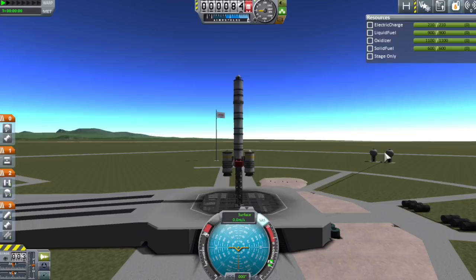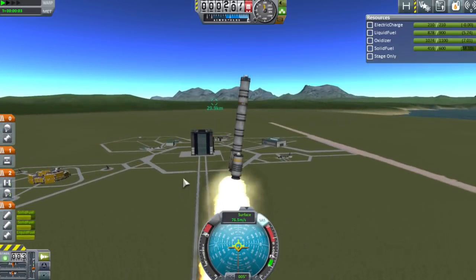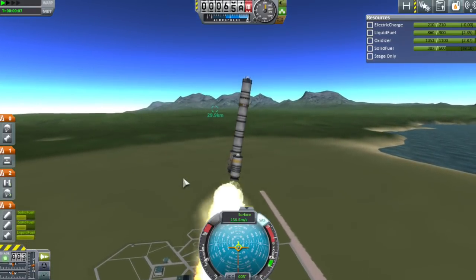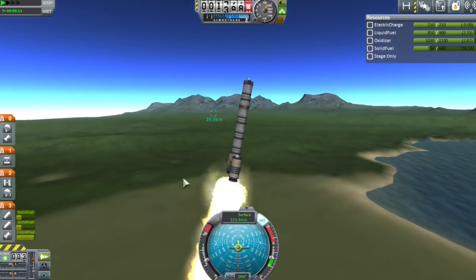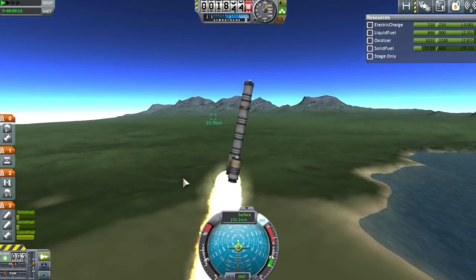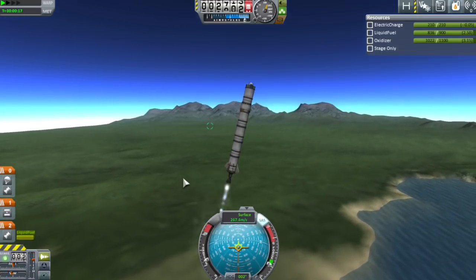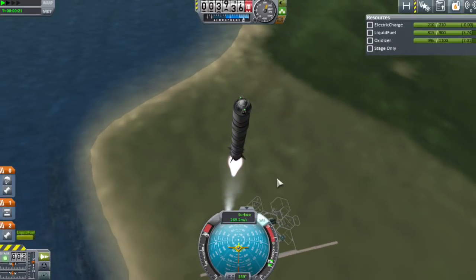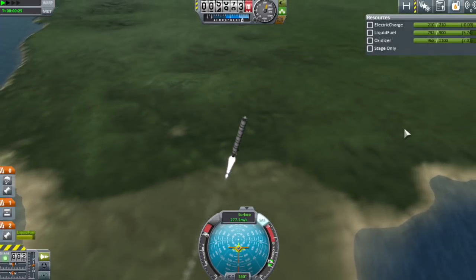Throttle to 100% and hit the launch button. Immediately we're going to turn the engine over and watch our speed — it goes up very quickly. As soon as we get above about 150 m/s, I throttle back to about 30% thrust because the solid rocket boosters on the outside are doing most of the work. As soon as those jettison, we ditch them and throttle back to 100%. That just stops you traveling too fast early on, which can still be an issue even with a more slippery atmosphere.